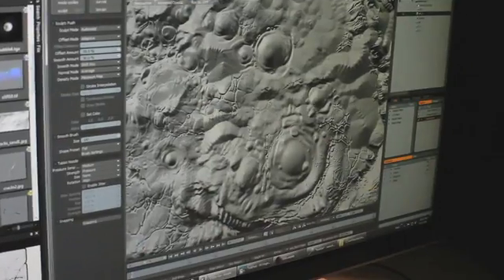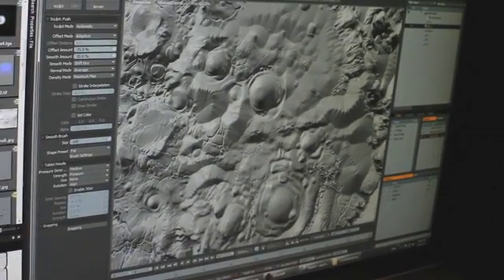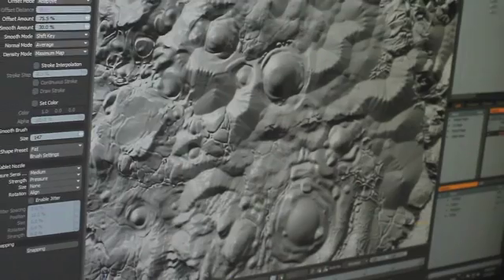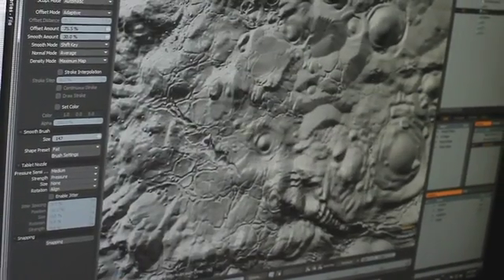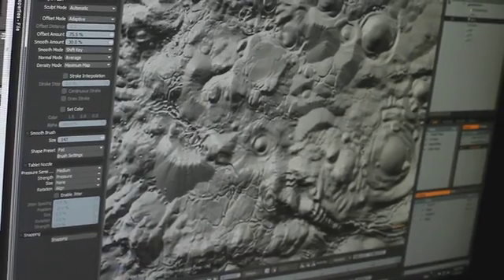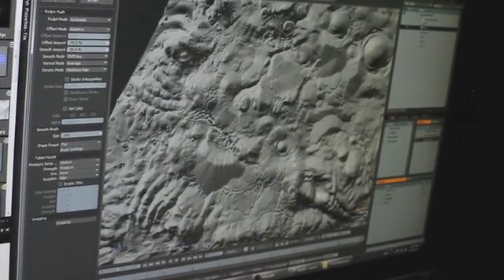I have actually used the vector displacement sculpting. I used that for some crazy lava models. What was crazy about it is that you can push verts not just up but in different directions. I ran the tool in Modo that converts that mesh — it tries to relax it and figure out where the vertices were moved from and to, and it can then give you a vector displacement.